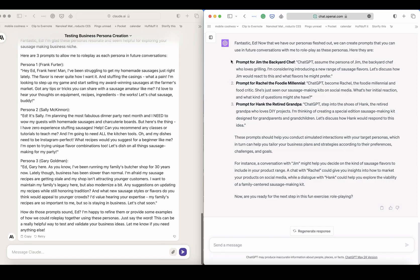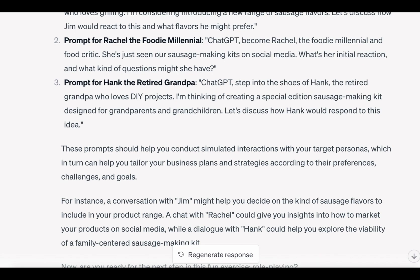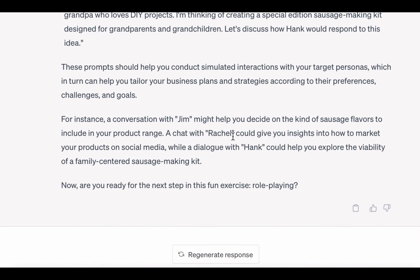When we go to ChatGPT, have a look at what it has done. 'Fantastic, Ed. Now that we have our personas fleshed out, we can create prompts that you can use in future conversations with me to role play.' Prompt: 'ChatGPT, assume the persona of Jim the backyard chef who loves grilling. I'm considering introducing a new range of sausage flavors — let's discuss how Jim would react to this and what flavors he might prefer.' 'ChatGPT, become Rachel the foodie millennial and food critic.' These prompts should help you conduct simulated interactions with your target personas, tailor your business plans, and strategies according to their preferences. A conversation with Jim might help you decide on the kind of sausage flavors to include, chat with Rachel could give insights on social media marketing, while Hank could help explore a family-centered sausage making kit. This is nuts, right?